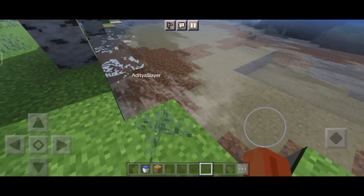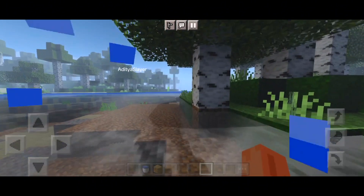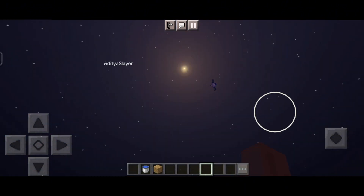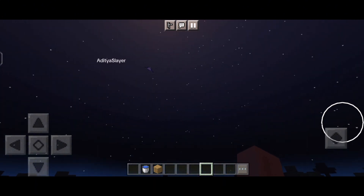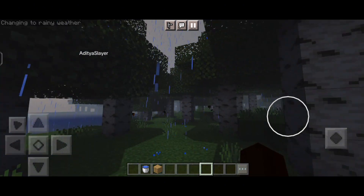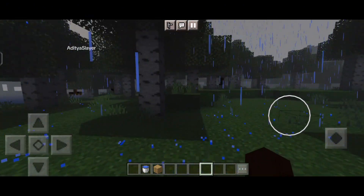Now, I know what you're thinking — how do I get my hands on this amazing shader? Well, it's actually quite simple. All you need to do is go to the description for the shader link, and make sure to follow the instructions carefully to ensure a smooth installation process. Once you've got the shader up and running, it's time to dive into the world of Minecraft like never before.